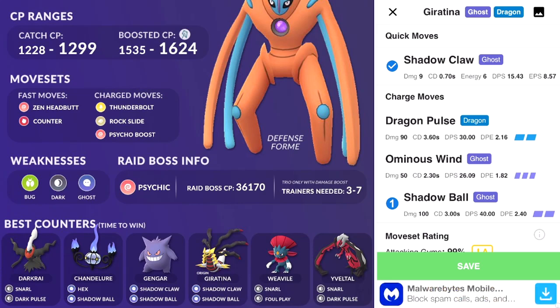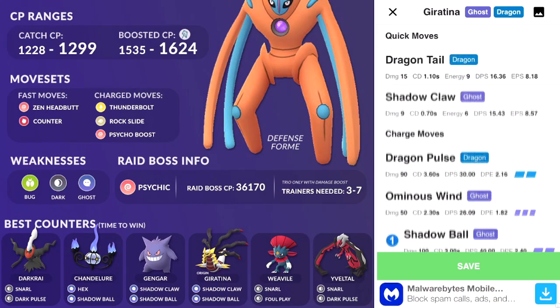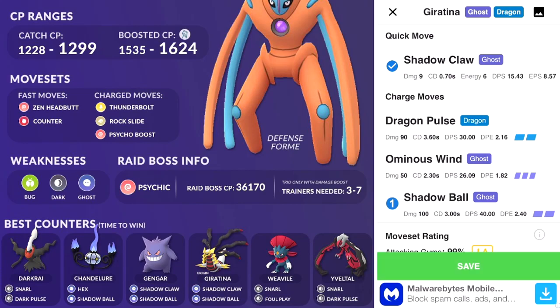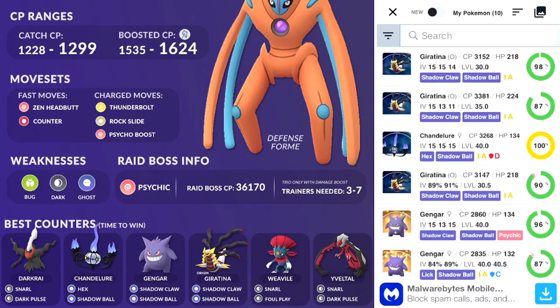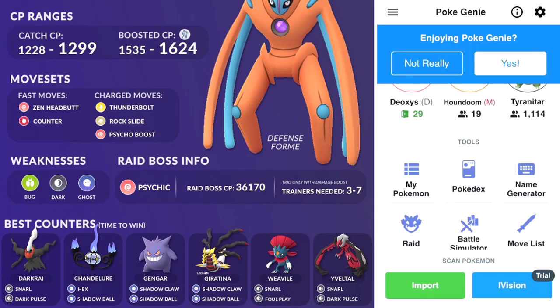For my Giratina it has Shadow Claw and Shadow Ball — click Shadow Claw, click Shadow Ball, hit save, then swipe down. Do this with all the Pokémon we talked about in PokéBattler. Take those six Pokémon and input them into PokéGenie, and then you can see if you actually have enough good counters to participate in a Defense Deoxys raid.